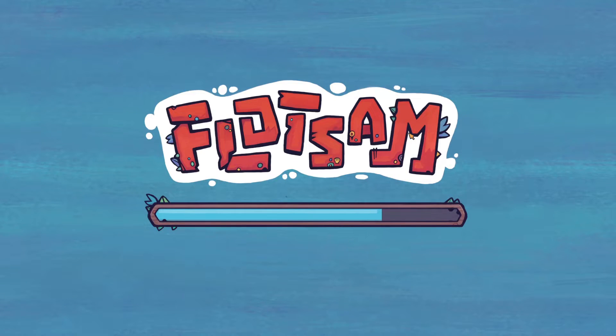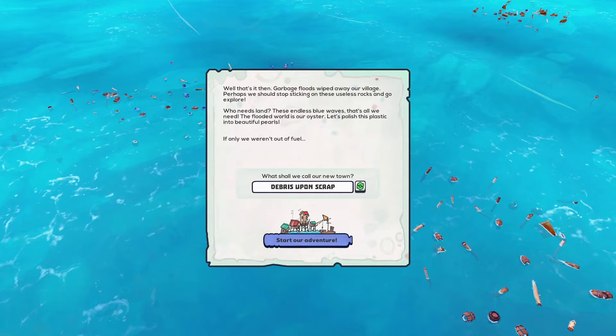Let's just jump right in and we'll learn together. Well, that's it then. Garbage floods wiped away our village. Perhaps we should stop sticking on these useless rocks and go explore. Who needs land? These endless blue waves, that's all we need. The flutter world is our oyster. Let's polish the plastic into beautiful pearls.